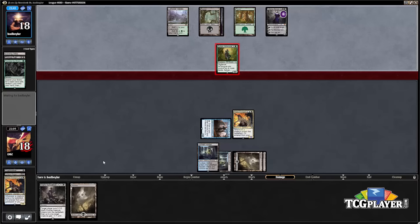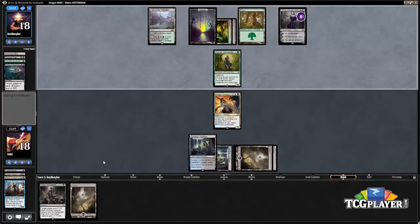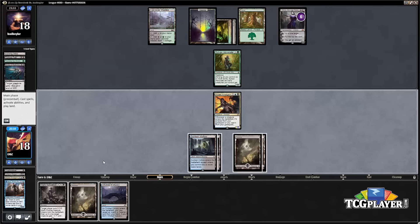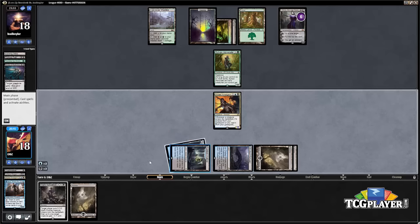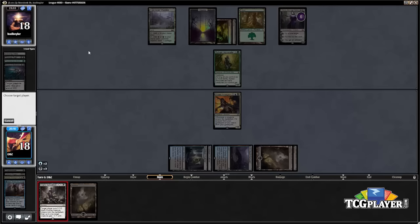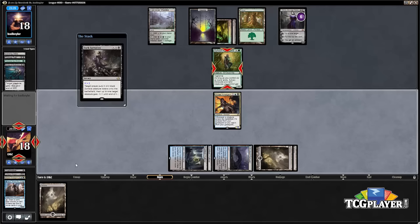We can afford to take the hit from the Sylvan Advocate — it's more about how we're going to pressure our opponent's Liliana. Our opponent has removal for our Jace. We can play the Choked Estuary revealing a swamp, and with Dark Salvation — we have one zombie already — we can try to get rid of the Sylvan Advocate. Our opponent is further ahead since we took a mulligan, Crypt Breaker died to Liliana, and now their Liliana is on six counters.